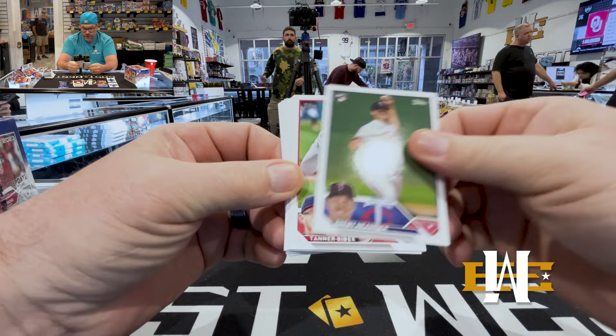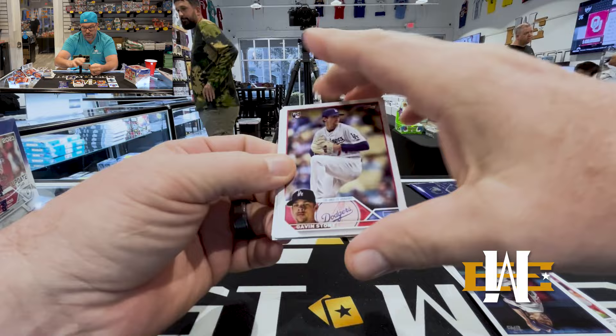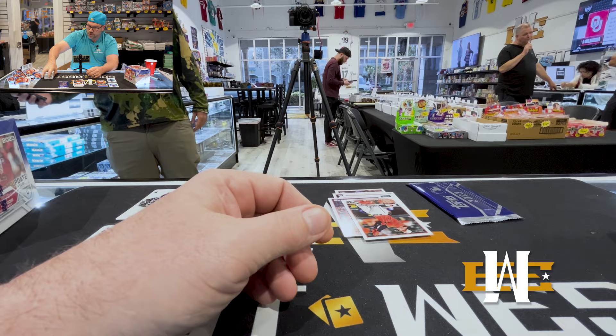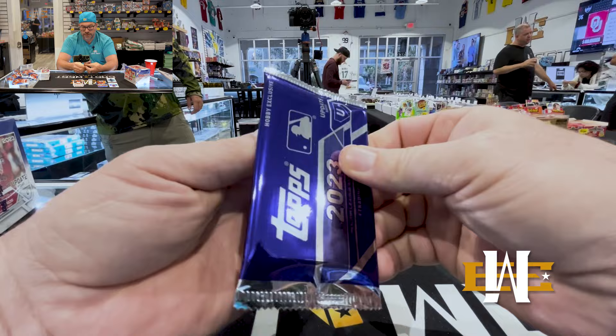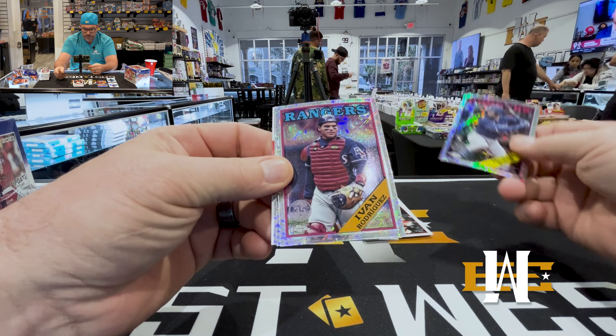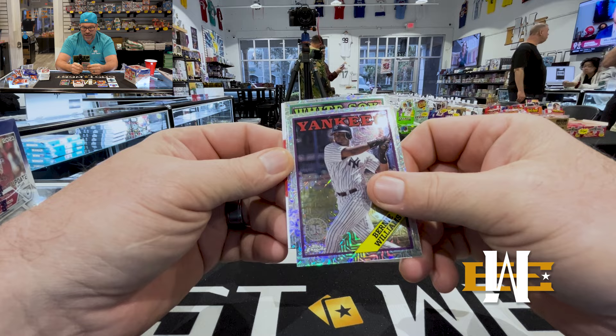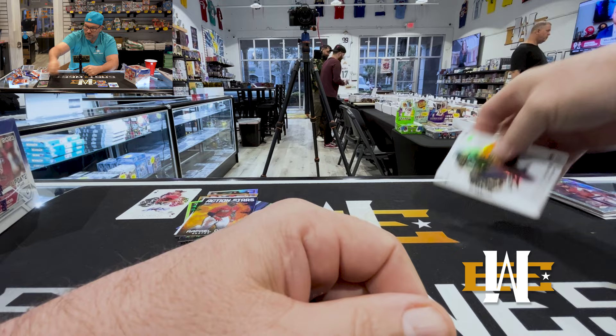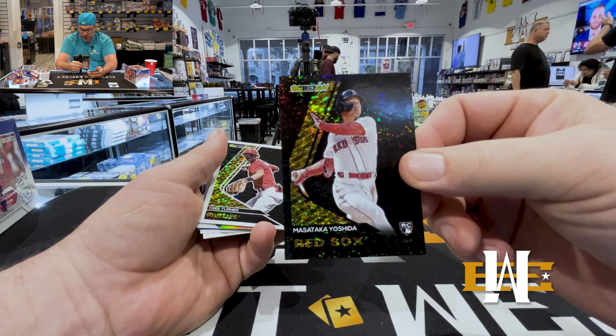Now for our silver pack — hoping for some color, hoping for an auto. It's already been a great box. Michael Bush rookie, Pudge Rodriguez, Bernie Williams, and Carlton Fisk. So that was a really, really nice box for hobby, no doubt. Definitely two big hits out of this box.